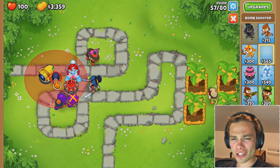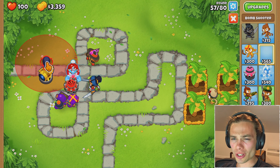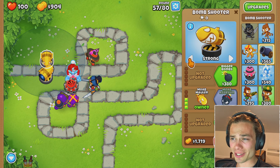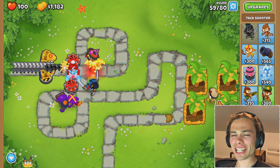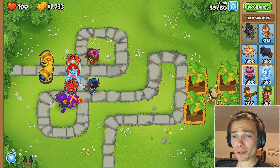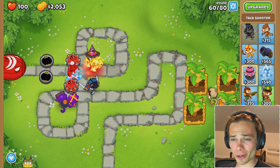I don't even know if I want a MOAB assassin. I guess I should probably, if nothing else, just grab another bomb shooter just to do some more MOAB kind of damage, but I really don't think that I need a MOAB assassin just yet. Look at that — even the camo ceramics come out and they stand no chance. That is an absolute reward. All of a sudden they go from having me on the edge of my seat to sit back and relax mode.